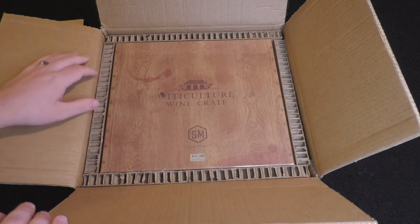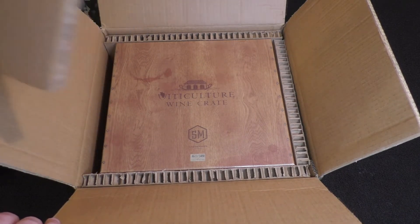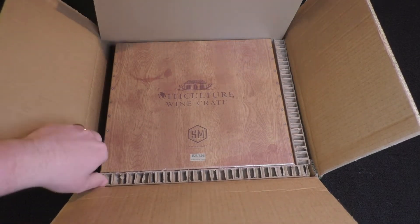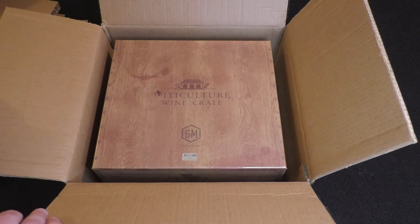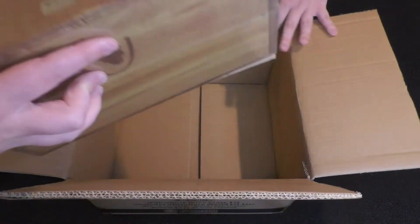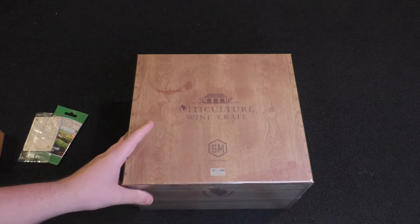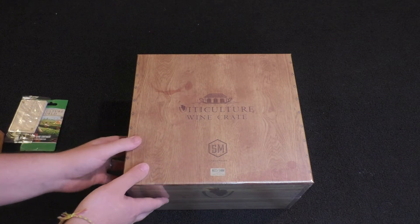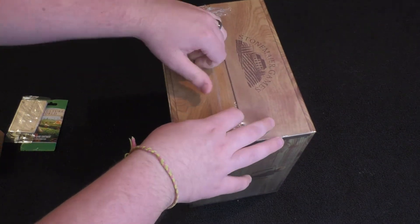Now we get to the Viticulture wine crate, which is packed in there very nicely. This is a lot different packaging than other Stonemaier games I've seen. I have gotten the legendary box before, so I've had that. This one is actually in shrink wrap as well — let's see if I can get that open.